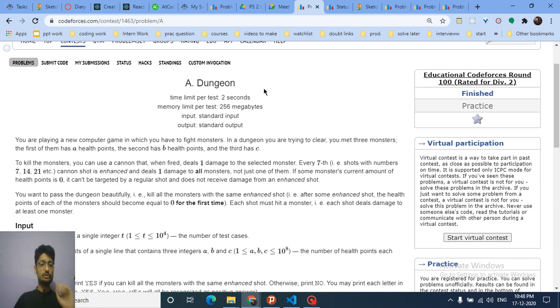The problem states you have to kill three monsters with health A, B, and C. Imagine you have a cannon and you shoot at any monster — A, B, or C — and that monster's health decreases by one. Every shot that is a multiple of seven — the 7th, 14th, 21st, and so on — is a special shot that hits all three monsters at once, decreasing each of their health by one. Shots one through six each hit only one monster.